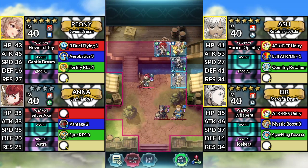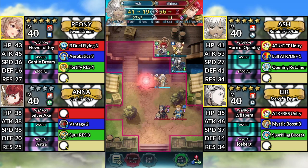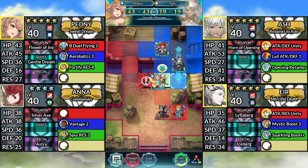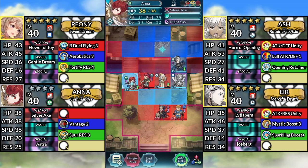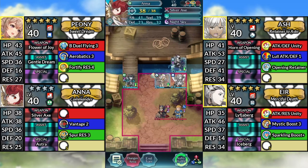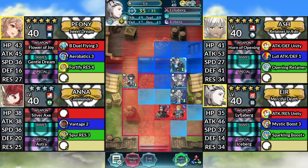For turn 3, move Ash to the left and attack Shinon. Move Peony down and dance Ash. Move Ana to the left of Shinon and attack Shinon. Move Ash below Peony, then move Air to the left of Peony and attack the Sword Fighter.